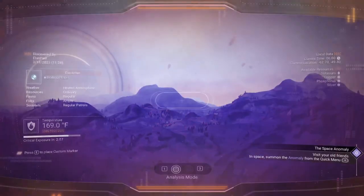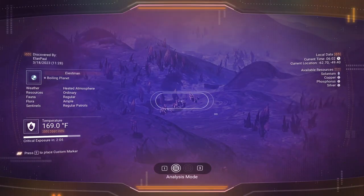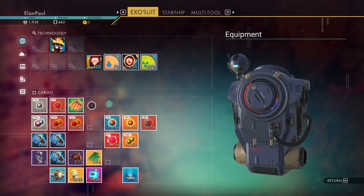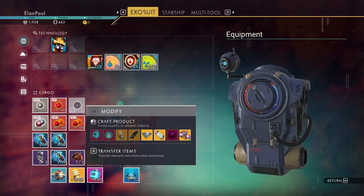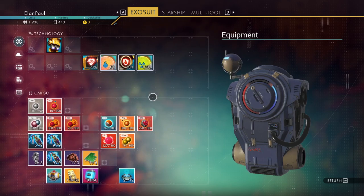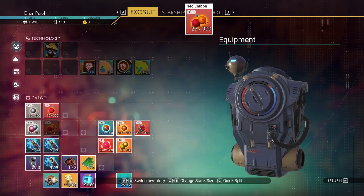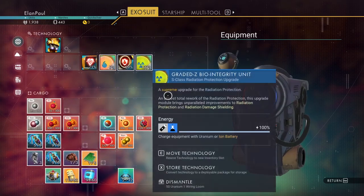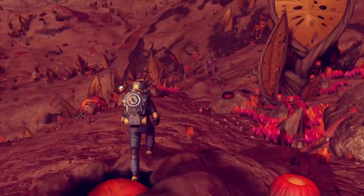Wait a minute — what's that? Plants. Excellent. Just what I needed: more plants. How's my life support? A little better. Okay, let's put this in my multi-tool while I'm thinking of it. Tally ho.